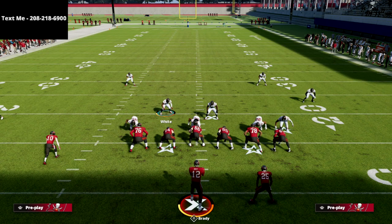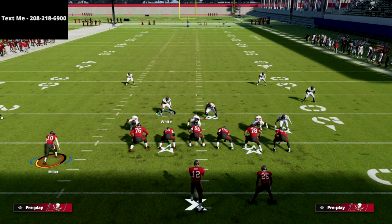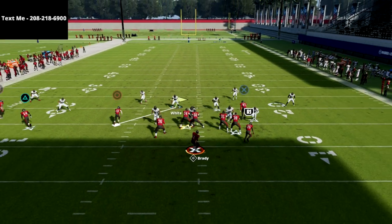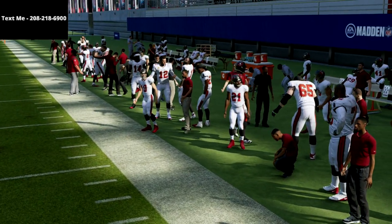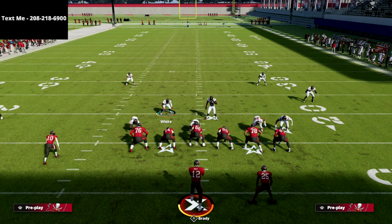Trips tight end is an offense that does require a lot of adjustments and it is a very good offense. I think trips tight end is something you play a bend-but-don't-break style defense against and you'll find the most success that way. This is the best defense I've developed at this point in the season for trips tight end — the most consistent option. Bringing those safeties into the box will significantly help your defense. The big focal point is the trip side, which cover six does a really good job against.